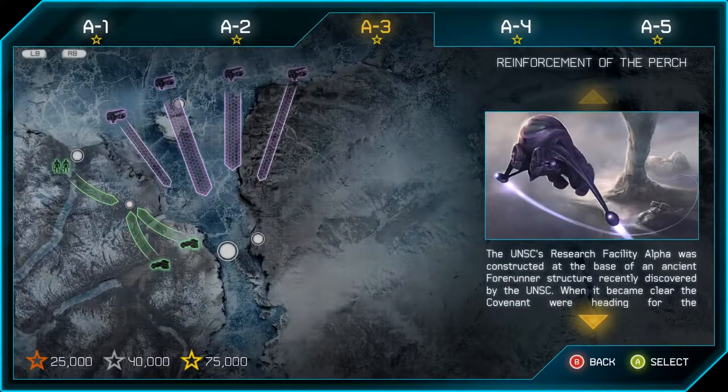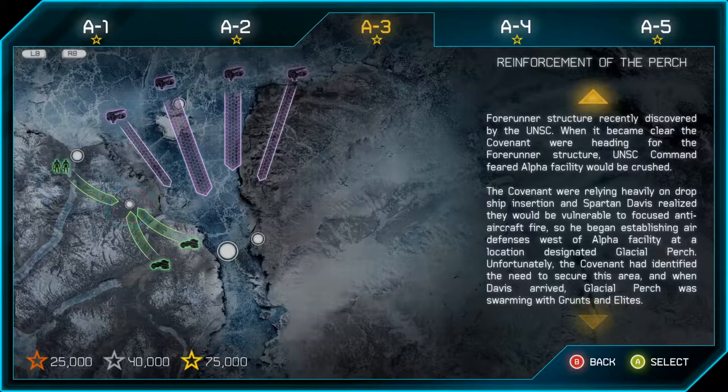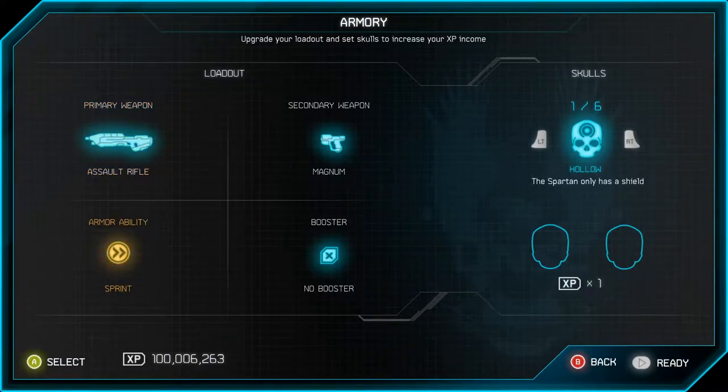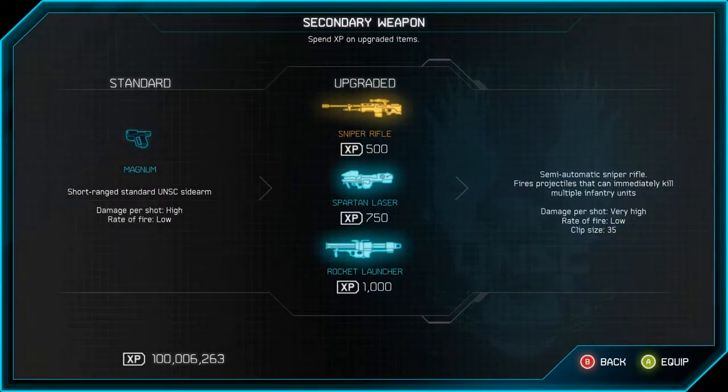A3: Reinforcement of the Perch. The UNSC's Research Facility Alpha was constructed at the base of an ancient Forerunner structure. When it became clear the Covenant were heading for the Forerunner structure, UNSC command feared Alpha would be crushed. Spartan Davis realised the Covenant would be vulnerable to focused anti-aircraft fire and began establishing air defences west of Alpha at a location designated Glacial Perch. Unfortunately, when Davis arrived, Glacial Perch was swarming with grunts and elites. You can also select loadout options spending XP — sniper rifle, Spartan laser, or rocket launcher — though they only last for the one mission.